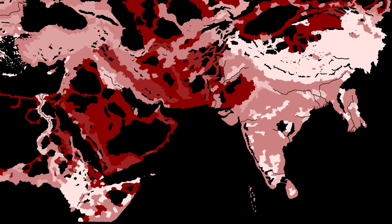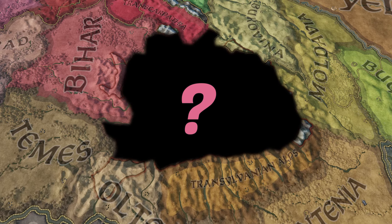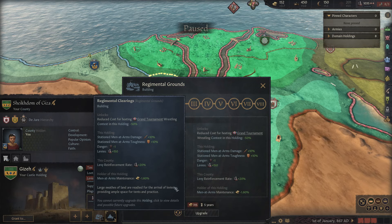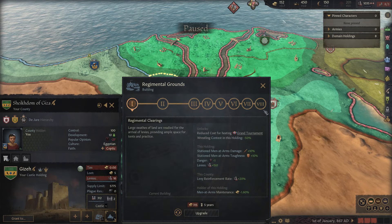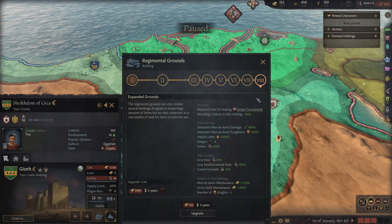The best terrains, some heat maps showing where — the lighter the shade, the better the buff — and an ideal duchy to make the most of them. For total buffs, we're considering all buildings are unlocked, so everything here is level 8. There are also a few traditions and techs that change what building buffs are.